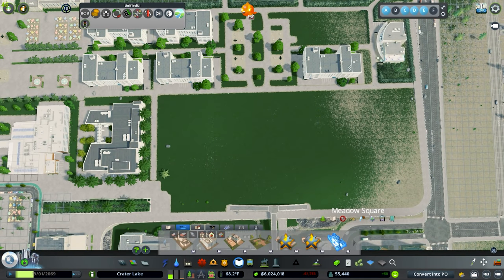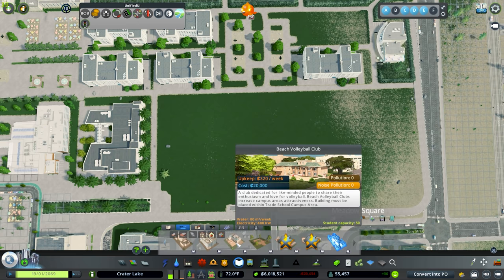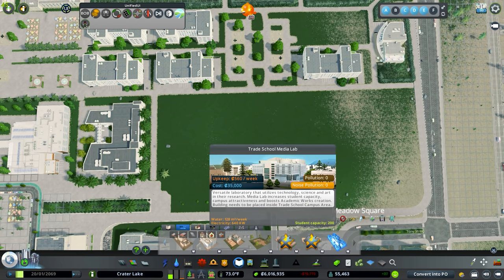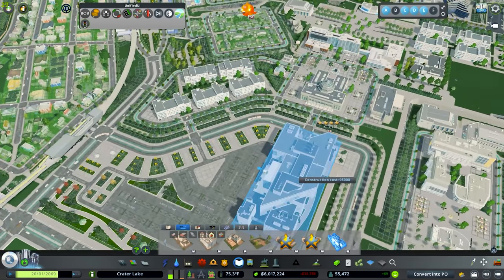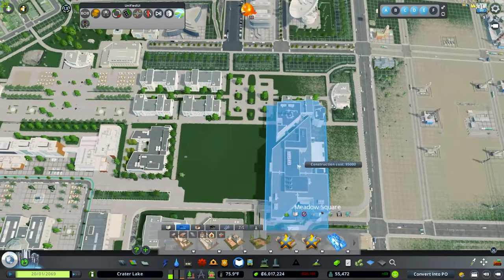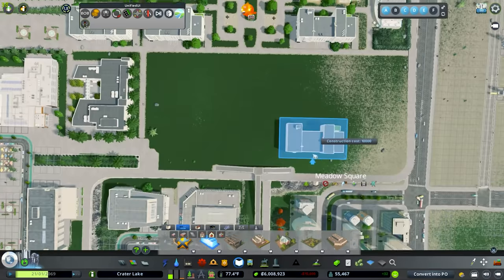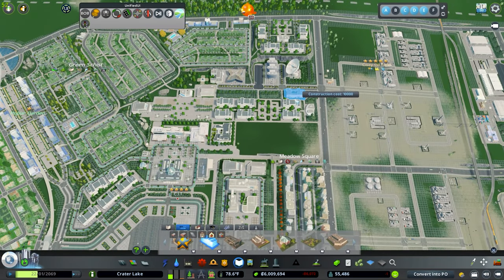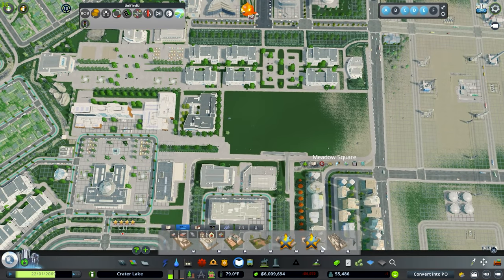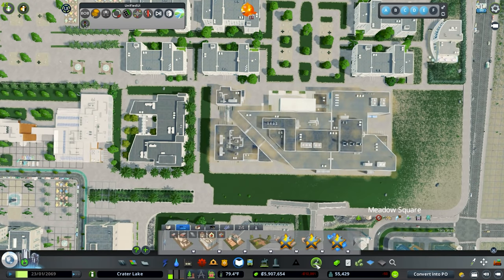We unlocked everything for prestigious - we got the School of Engineering, the Trade School Academic Statue, the Beach Volleyball Club, and the Trade School Media Lab. We really don't have a lot of room over here and I like the layout we already have. We already have enough dorms. We do need to place down that one we deleted - come up here and place that guy. We really don't have a lot of space, and I want to reserve that area over there for some other future use. I think we might be able to fit all of these new buildings in right here - in my testing it came out pretty good.